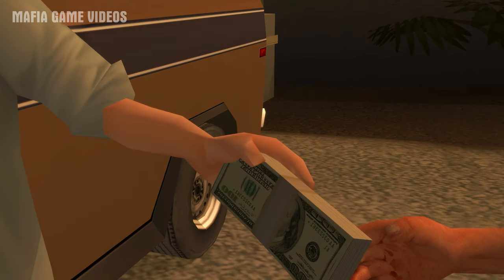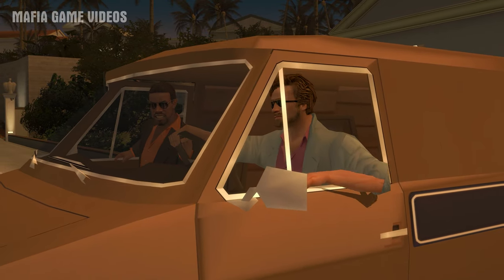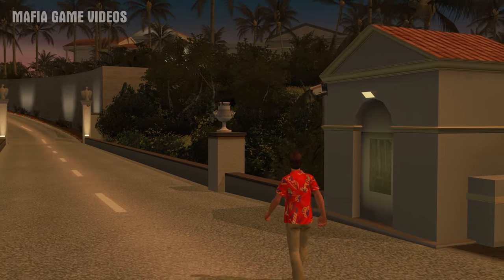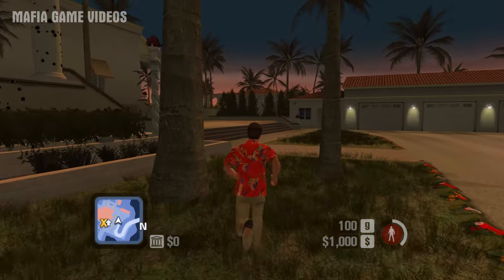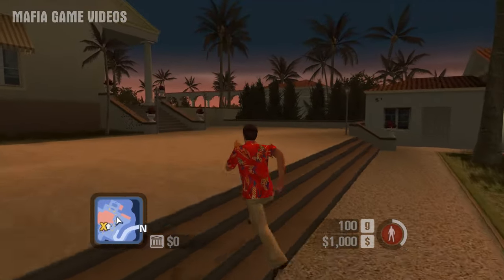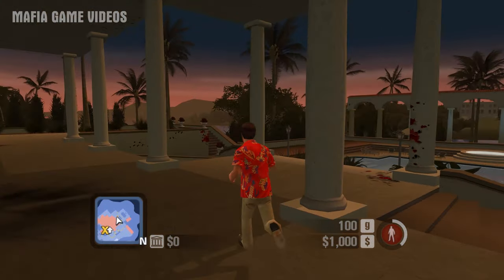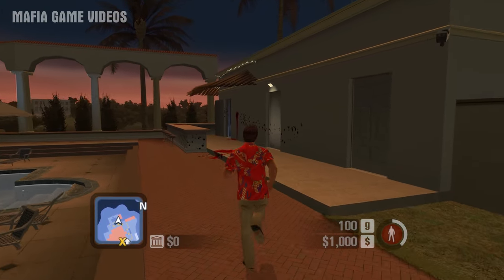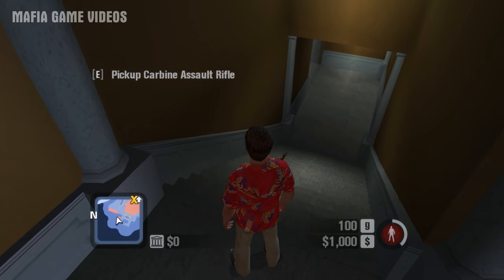The M16 rifle can be purchased at reputation level 5 for $2,500, however you can unlock it much earlier in the game and for free. In the beginning of the game, after returning to Miami and speaking to Sheffield, Felix, and Coco, you will return to your abandoned mansion. After the cutscene of Tony paying off the undercover vice cops, head to the staircase near the pool — you will see an M16 rifle placed on the staircase.